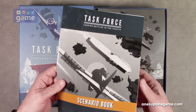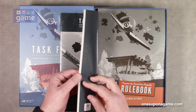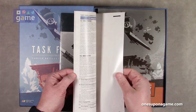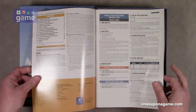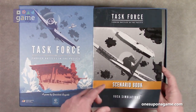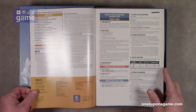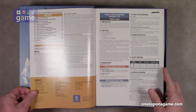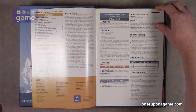We have the scenario book — a full box-size book, looks like A4 printing, 28 pages, full color. This goes right into the scenarios and there are, as promised, 10 scenarios. The Attack on Pearl Harbor is where you begin — it's a tutorial designed for one player. There are some nice solo scenarios in here.